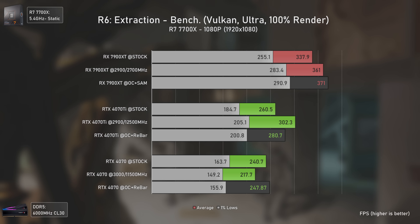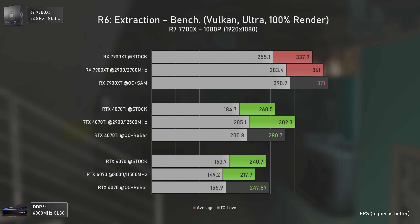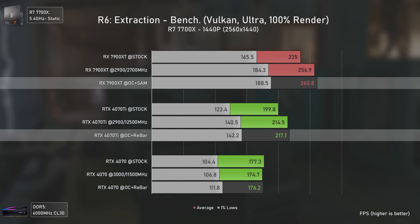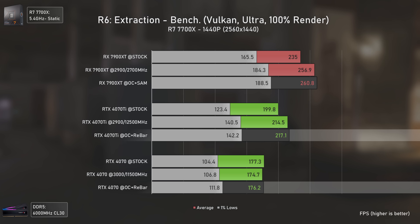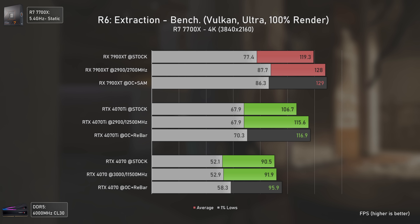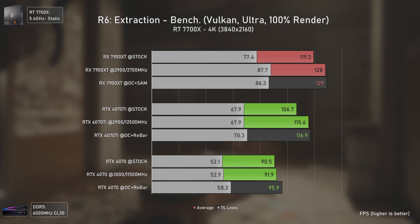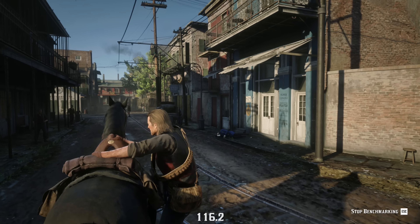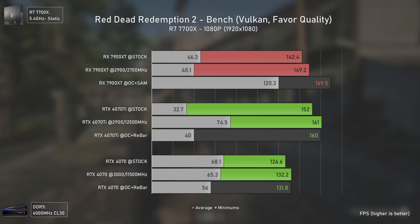More and more newer games are making use of AMD's RDNA 3 improvements, and Hogwarts Legacy is one of those. At 1080p, the RX 7900 XT is 26% faster than the RTX 4070 Ti, which somehow gets no performance boost from overclocking — strange. At 1440p, the victory turns into a massacre, with the RX 7900 XT being 32% faster than the RTX 4070 Ti, which also loses performance with Resizable BAR enabled. At 4K, the RTX 4070 Ti struggles to reach 60 average FPS while the RX 7900 XT pushes a comfortable 70.